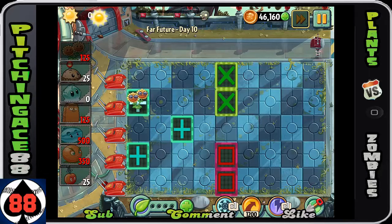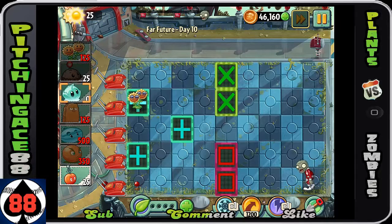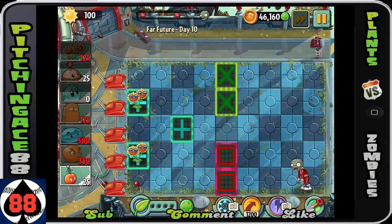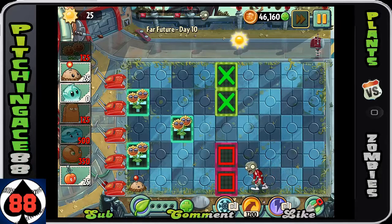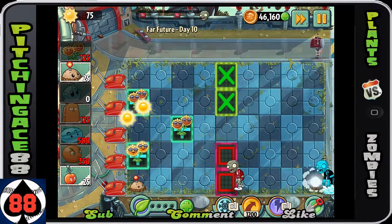As you can see, there are three power tiles that are aqua colored. Those are going to be where you want to plant your Twin Sunflowers. Use a Plant Food on them once or twice and boom — you've got yourself 1,500 to 1,600 Sun, which will allow you to plant three Winter Melons for free basically.